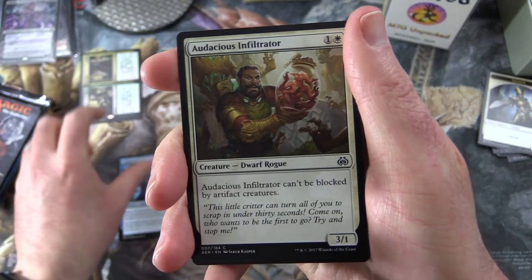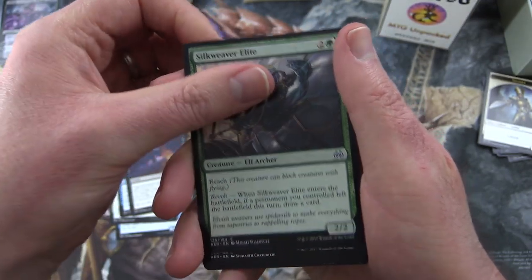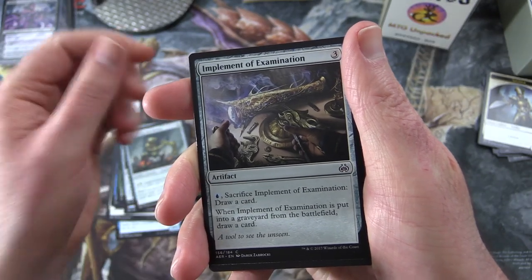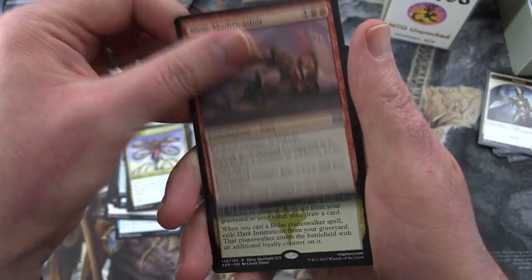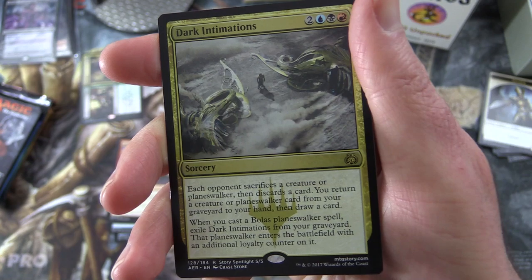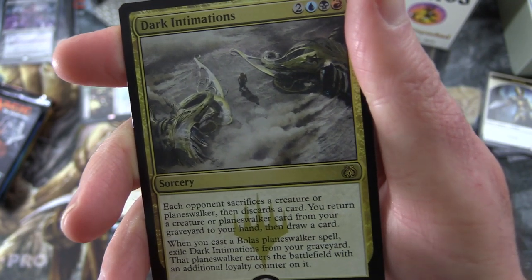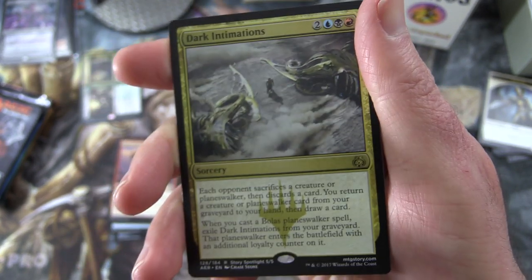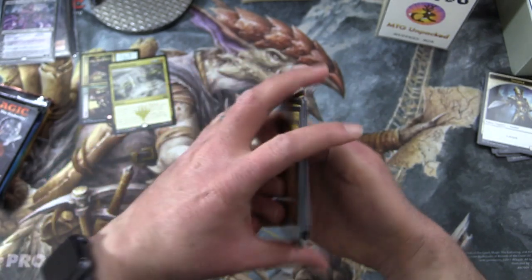We have Dispersal Technician, Audacious Infiltrator, Shock, Taken to Custody, Renegade's Getaway, Silkweaver Elite, Ice Over, Watchful Automaton, Augmenting Automaton, Implement of Examination. Uncommons: Hidden Herbalists, Spire Patrol, Siege Modification. And the rare is Dark Intimations — Sorcery for five: each opponent sacrifices a creature or planeswalker then discards a card; you return a creature or planeswalker card from your graveyard to your hand then draw a card. When you cast a Bolas planeswalker spell, exile Dark Intimations from your graveyard and that planeswalker enters with an additional loyalty counter. Also a Servo token — no shiny goodness, alas.